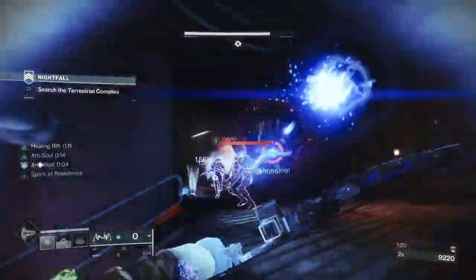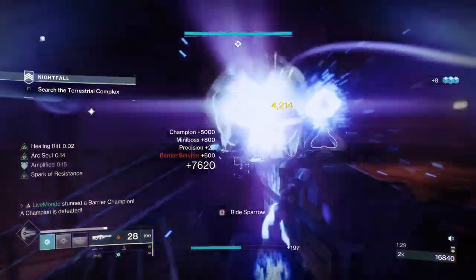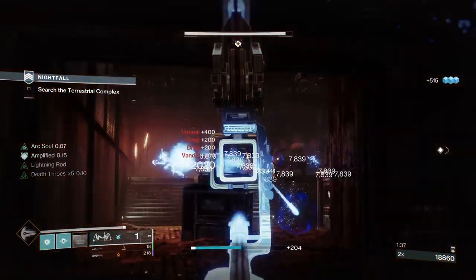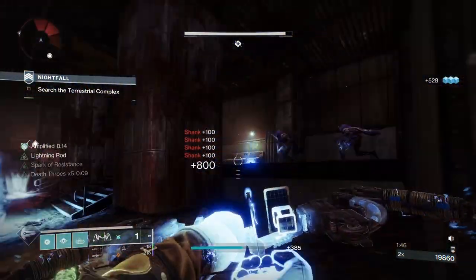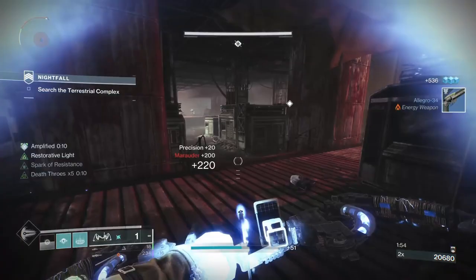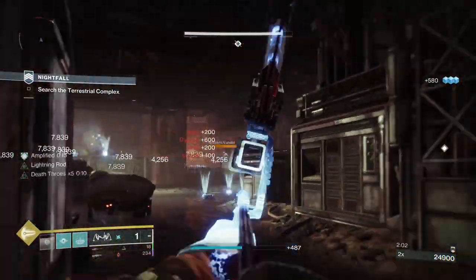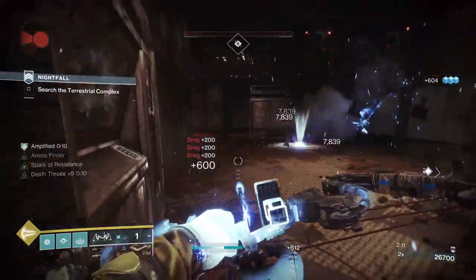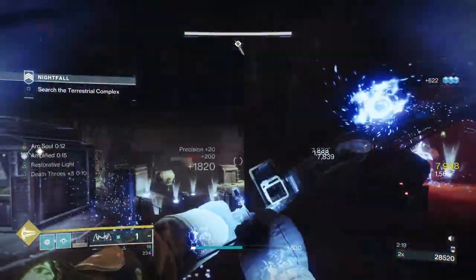Another reason I used the machine gun is that one of the rotating modifiers makes heavy ammo drop more for machine guns than any other heavy. That put me on to the Fixed Odds, which I believe has Killing Tally and Feeding Frenzy. Killing Tally is basically Rampage that doesn't go away as long as you don't reload or stow the weapon — it was the perk first seen on the old pinnacle weapon, the 21% Delirium. Attrition allows you to be more aggressive, even though you take 50% more arc damage.